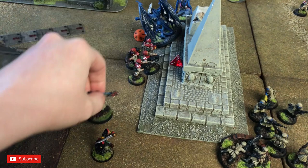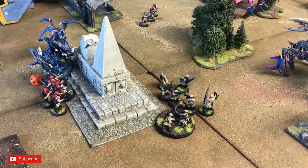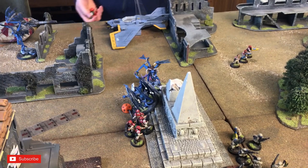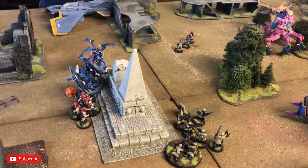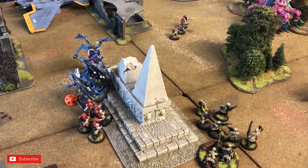At the end of turn three, Chris has scored 12 to 13 wounds against the structure again — another structure point. We're heading into turn four. He can likely score another structure point at the end of turn four and another at the end of turn five, which would take it to four structure points. All I'm doing now is throwing men against those two remaining Daemon Princes. We'll play it out anyway just to see what happens.